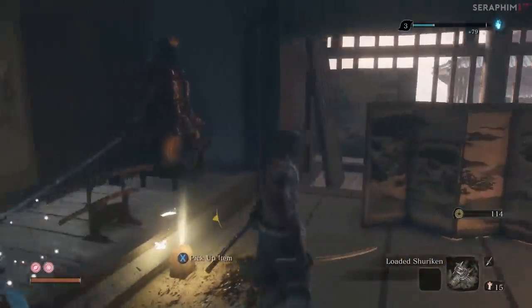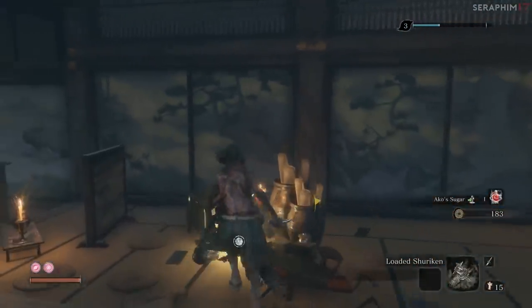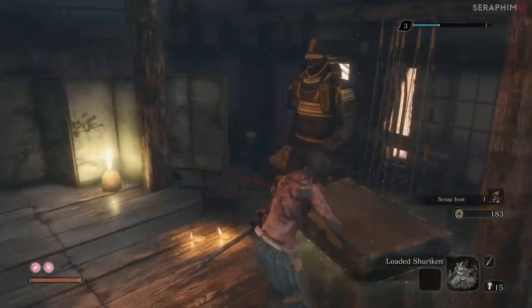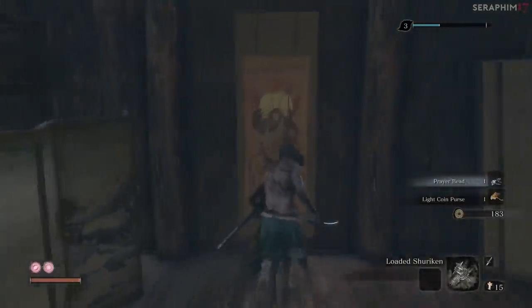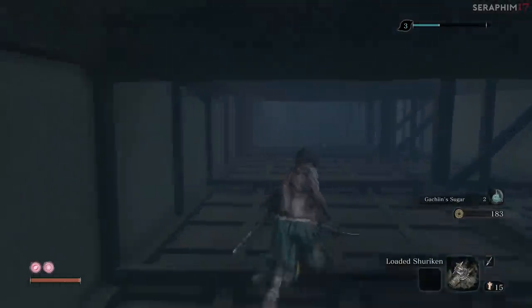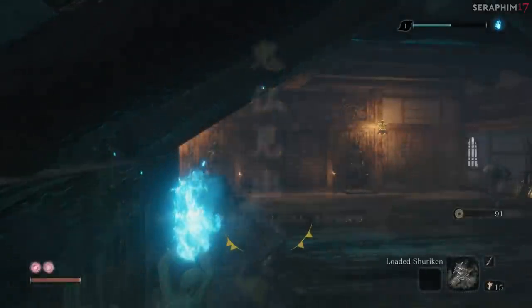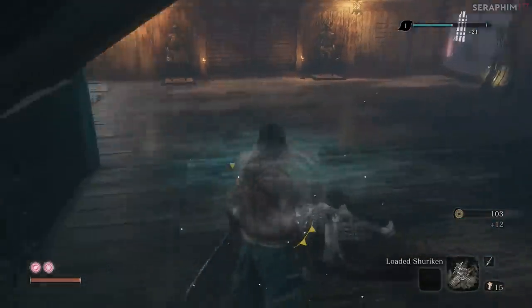A lot of enemies in this game you'll never have to earn it from - the night jars go down too quickly without the demon bell, the standard dudes go down immensely quickly, even the fountainhead guys go down quickly if you poison them. But these fellas will definitely give you a run for your money. Go through the hidden wall, pick up the item - it's a prayer bead, spoiler alert - and then there's a light coin purse just in case you need to do some purchasing. How you use your money and abilities is entirely up to you. I'm going to be going for some pretty specific stuff: I've got Ichimonji, I've gone for the Senpou Kicks, I'm going to get Shinobi Eyes to upgrade the Makiri because it makes a lot of sense. Pretty much I'm going to get the ability to use prosthetic tools in the air and follow up certain prosthetic tools - nothing too extravagant.